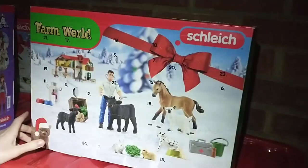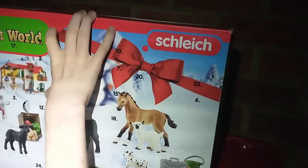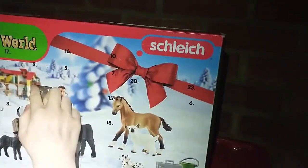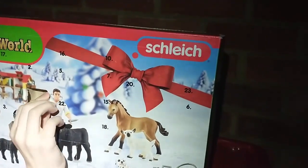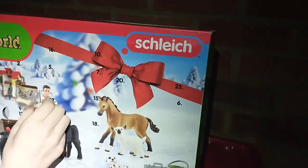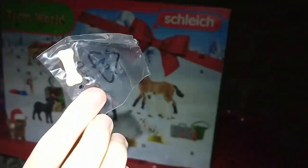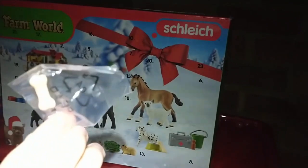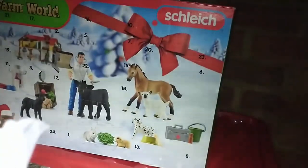Now for the farm one — I know what's in here too. It's a bit tricky to get out. It's a little bone, which looks like it might be for the dog that comes later. I'm not sure when the dog comes, but yeah, that's the bone — it's got like a line down the middle. That's pretty cool.